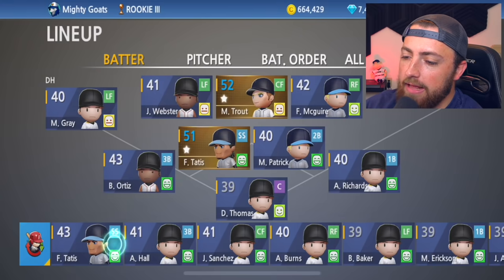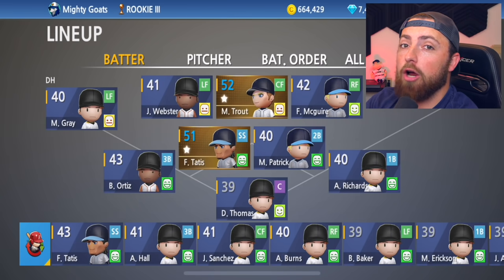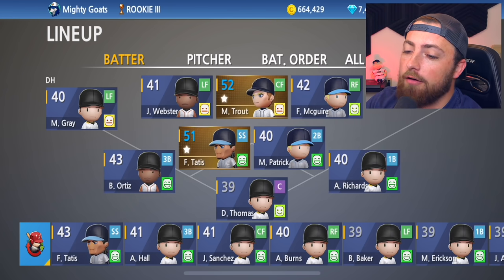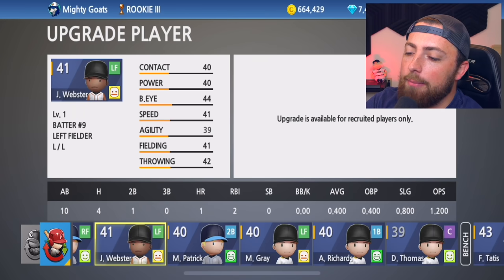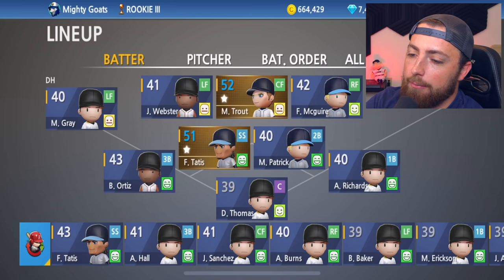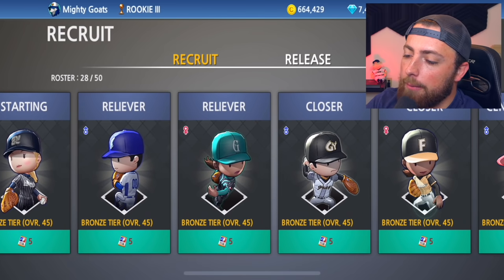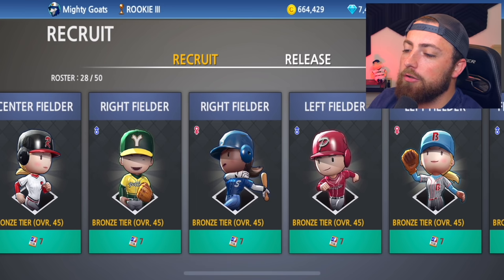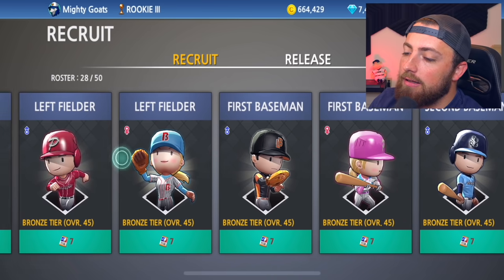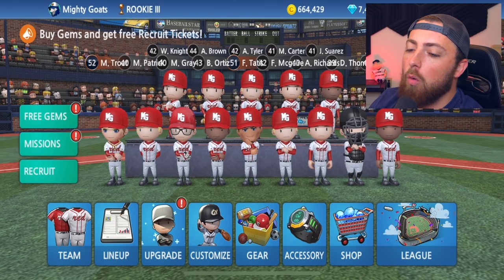There's the lineup — we got Mike Trout. The gold players are players I can change and upgrade, I can change their name and all that. But guys like Webster — I can change his name, but I can't upgrade him until I recruit him. You go to the main menu, hit recruit, and pick up any of these guys you want. You guys got to let me know in the comments section below who you want on the squad.